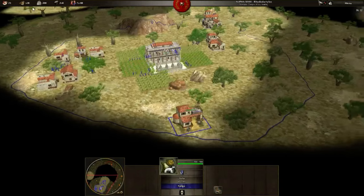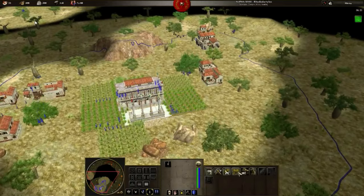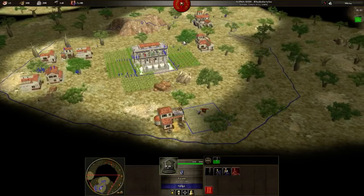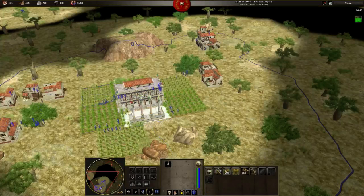At this moment, considering all the wood I have, I might put another barrack, or I might take one woman and assign her to build one house. Like this, it's the most efficient I can do. While this woman would be building a house, I would keep building all the houses.